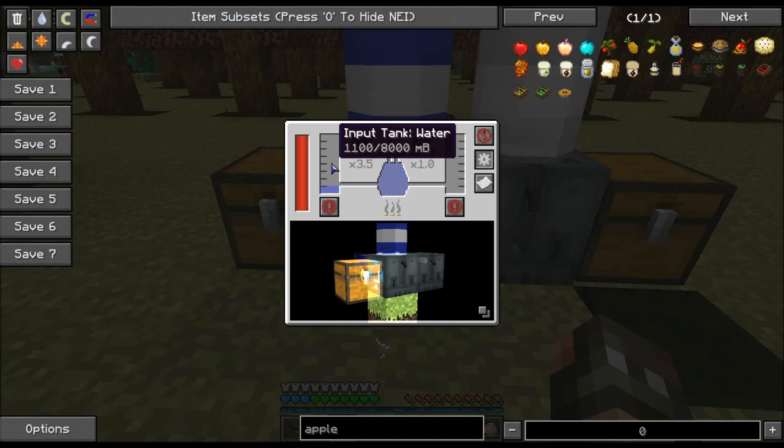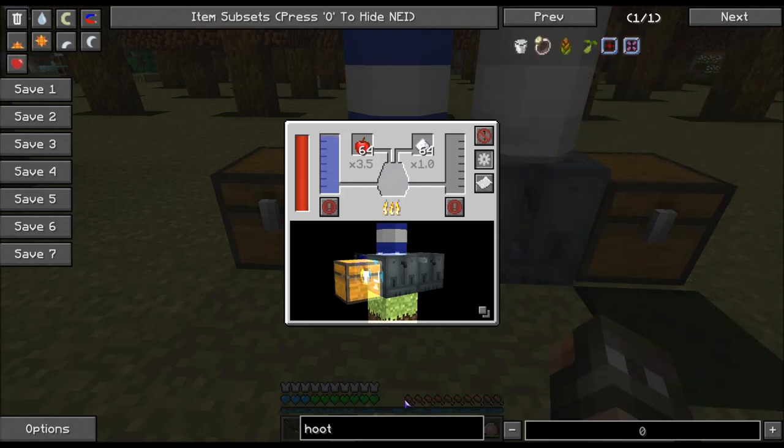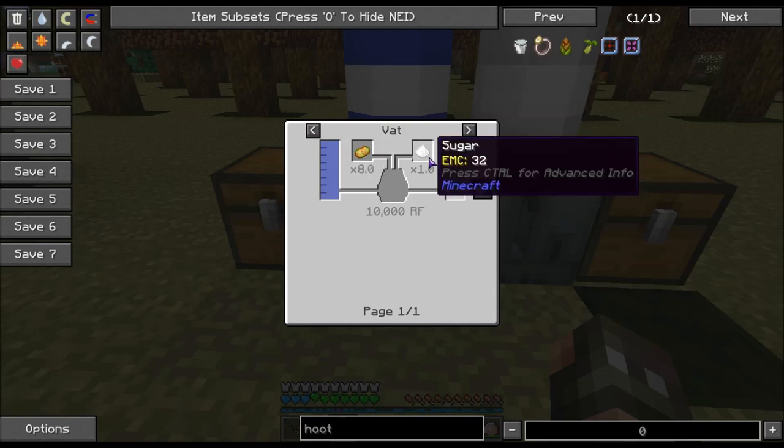What that's going to do is pull water from here and put it in the center, add these two items, and it's going to turn it into hooch. Then it's going to pump it out into this tank. Hooch is made like this — water goes in, the output is hooch, and sugar goes in on this side.